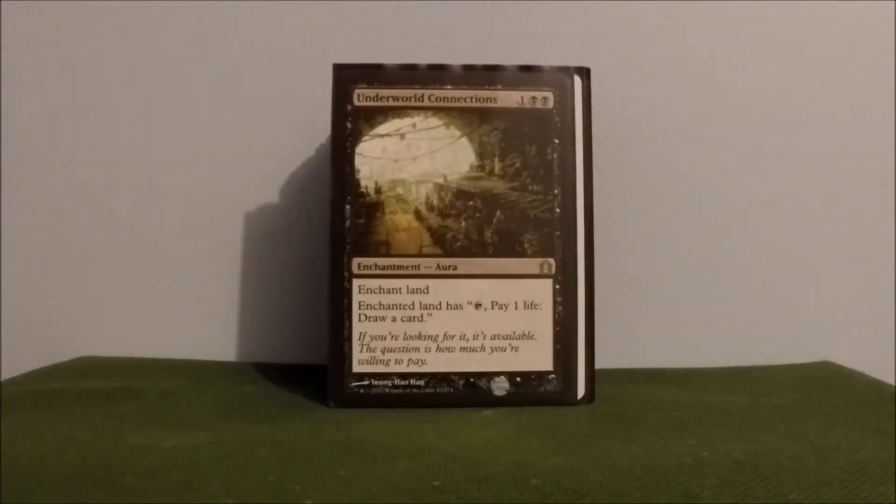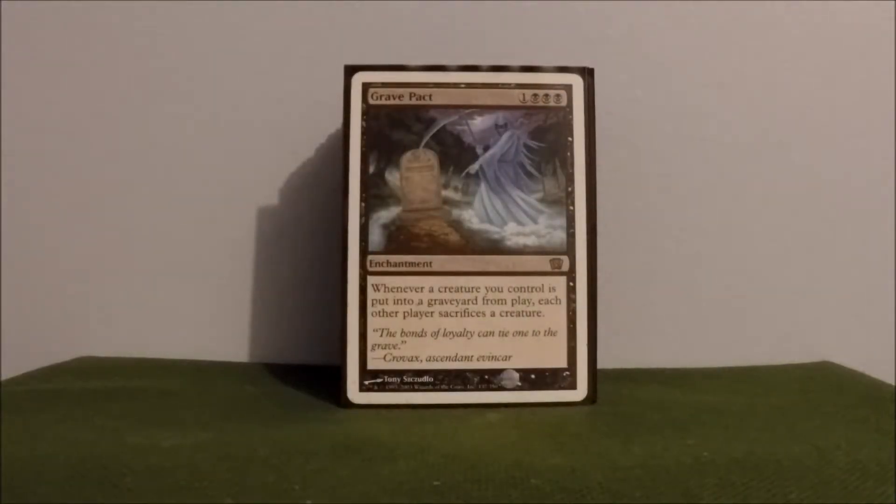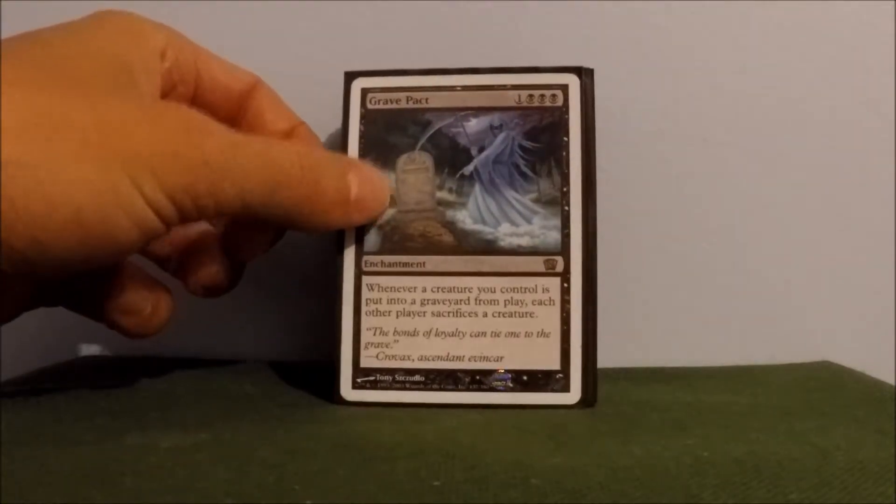Underworld Connections — attach this to a land, tap, pay a life, draw a card. Also helps me for devotion. Grave Pact — another card to get opponents to sacrifice their creatures. Whenever a creature I control is put into the graveyard from play, everybody sacrifices. Three towards devotion. Great enchantment.